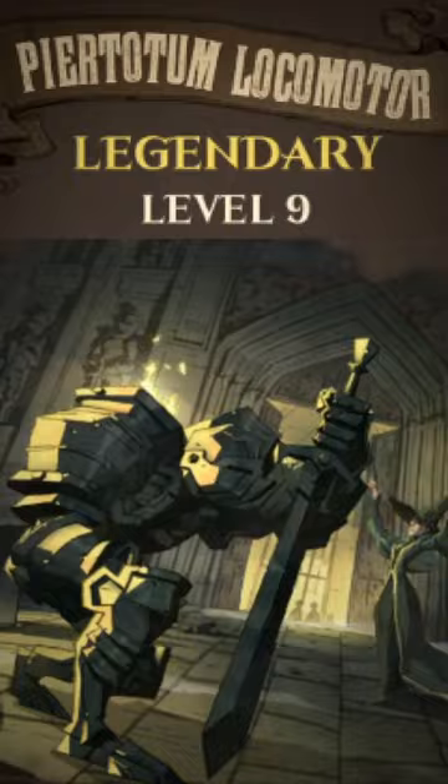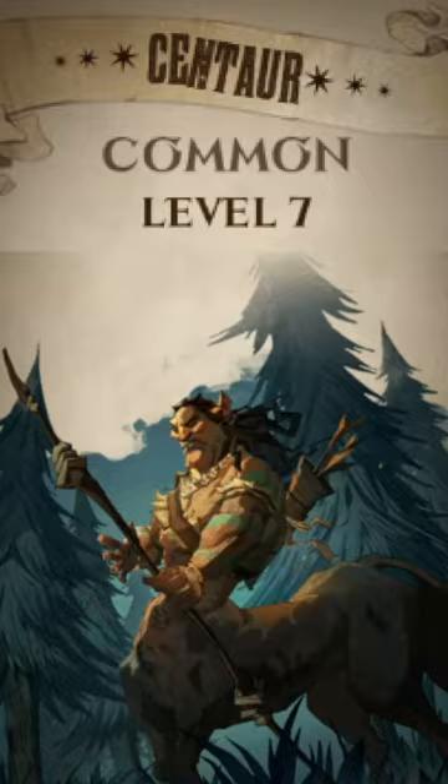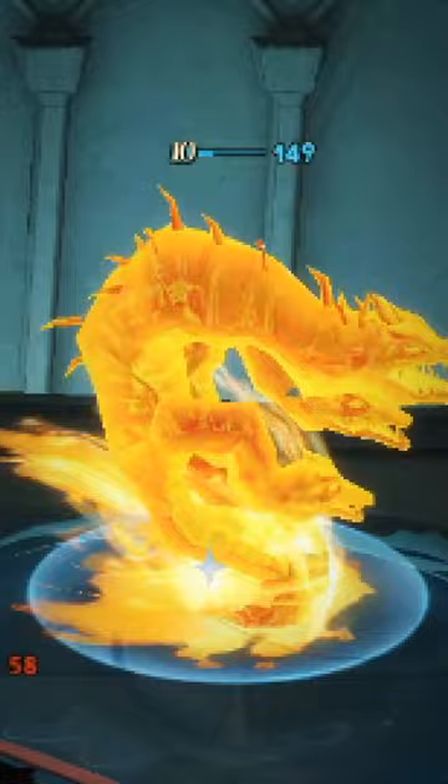A backline of Centaur and Okami, concealed with Nebulous, can also provide constant chip damage. To close out the game, you can utilise Gawp or play those one mana Thunderbirds and Erumpence to dish out high damage.